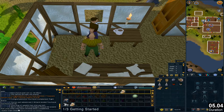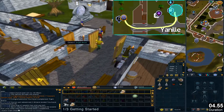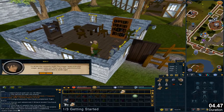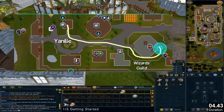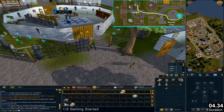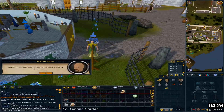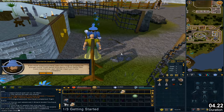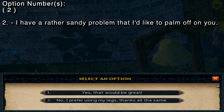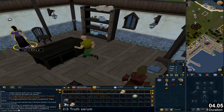Use the lodestone to Yanille. We are heading back to the quest start location. Talk to Bert. Go east to the Wizards Guild and ring the bell. Talk to Zavistic and select the dialogue options. Talk to Betty and select the dialogue options.